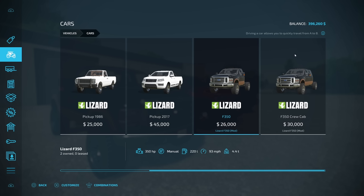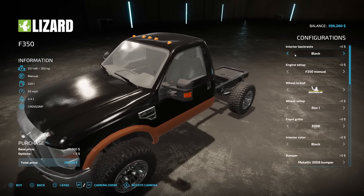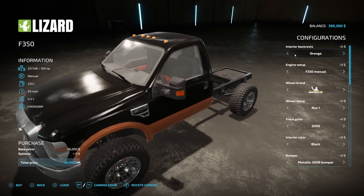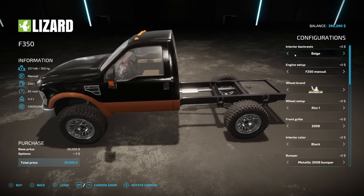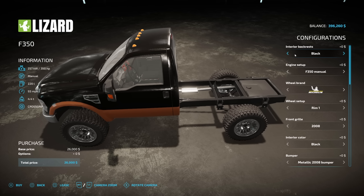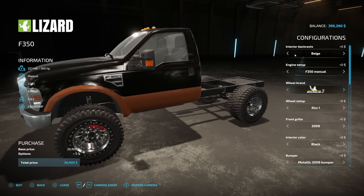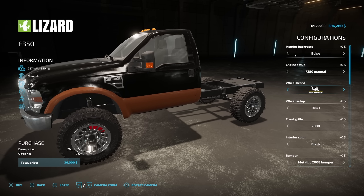There are a lot of different kinds of options for this. We've got interior backrest — you can choose between beige, orange, black, brown, white, and back to beige. You've also got the F350 manual and the F350 automatic. For wheel brands you've got Michelin, Michelin 2, Michelin 3, Michelin 4, Michelin 5, Michelin Dualies, and back to Michelin. As you can tell, AgroTono definitely loves his Michelin — but those Dualies, look how nice those are. Very detailed.